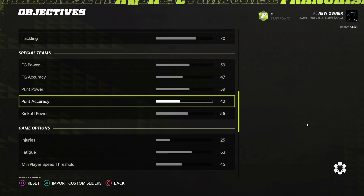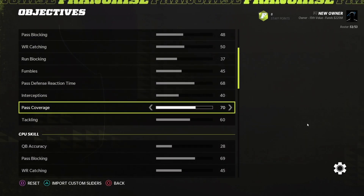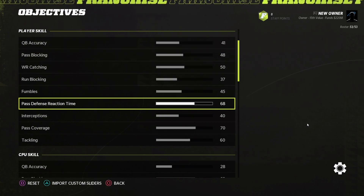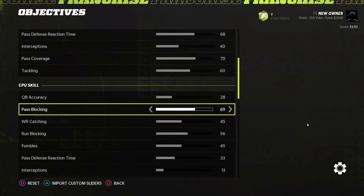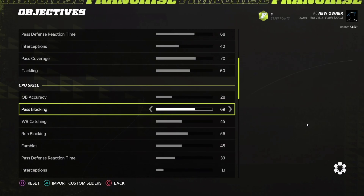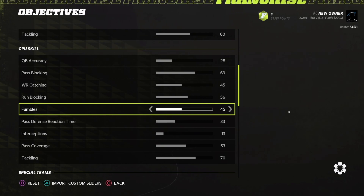I really think these sliders are awesome. Unless Madden changes anything, you should be able to run these in your player versus CPU franchises. If you're playing player versus player or online connected franchises, you'll want to use just the player skill sliders. If you're doing a CPU versus CPU franchise where you're watching or simulating, use your CPU skill sliders. Hope everybody enjoys this — if you do, hit the like button below. Catch everybody later, peace out.